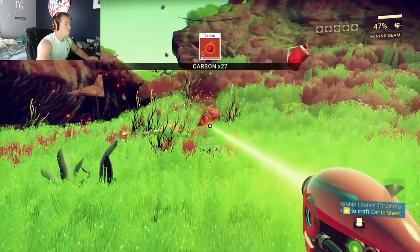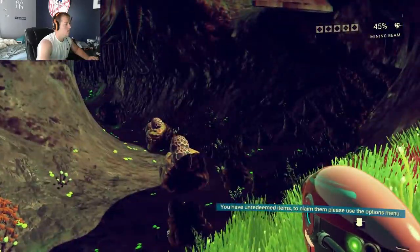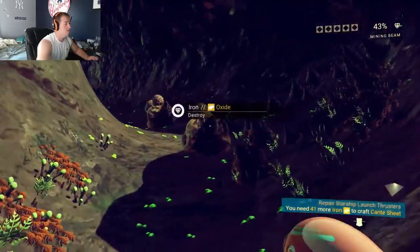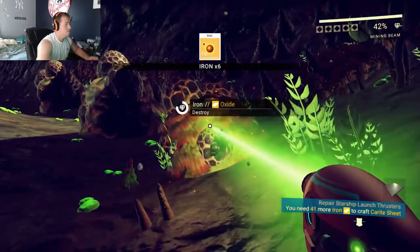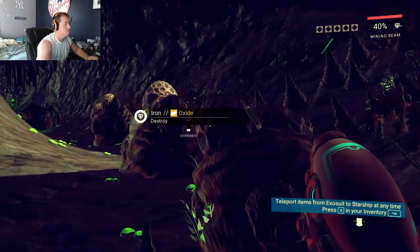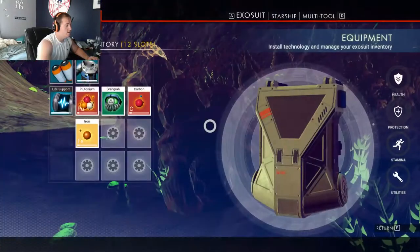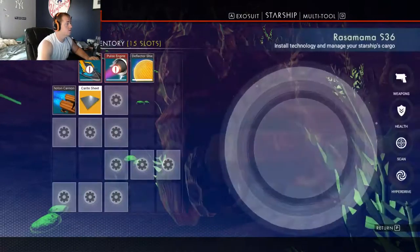Basically all you need to do is collect carbon, iron, and another material or resource — I forget what it's called, it's like heridium or something like that. And you're going to have to craft some stuff, which is also a little bit confusing in this game. The three main tips I can tell you: don't worry about getting too far away from your ship at the beginning, because you can easily charge your suit and all that stuff with carbon and plutonium.